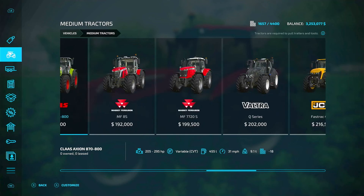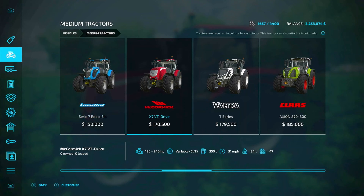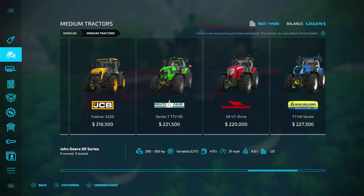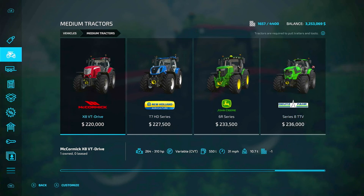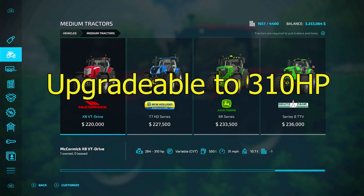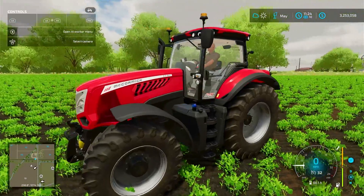They have another McCormick in here, the S7, but it only goes up to 240 horsepower. I needed 250 to pull my baler. Another thing I like about this one is it's upgradable — it has 264 horsepower standard but can be upgraded to 310, and some of the things I have need 300 to pull, so I could get some double duty from this. That's why I picked it out.